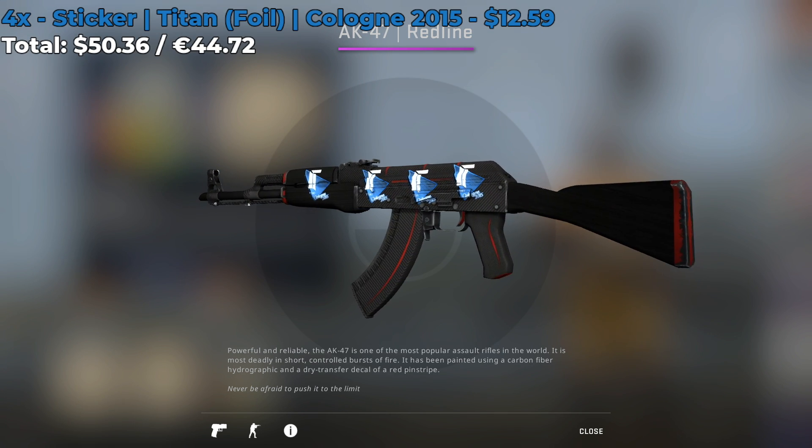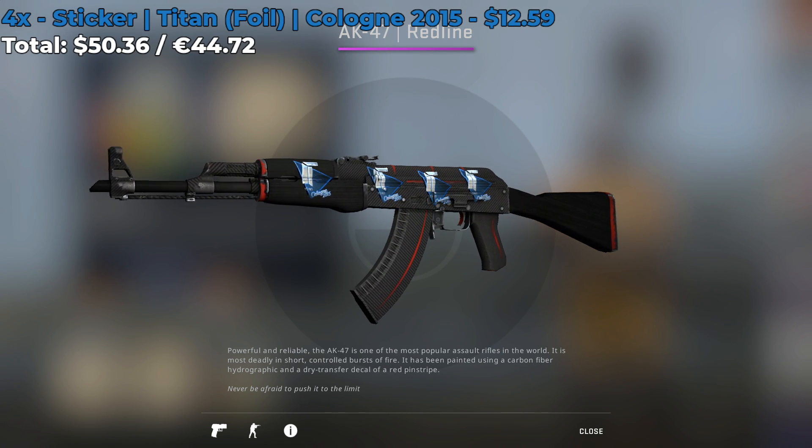Next up, we have 4 Titan foils from the Cologne 2015 Major. They each cost around $12.60, and the total for this sticker combo is $50. It's a bit pricey, but I think the foils look really good and make the AK-47 Redline pop. You can get the normal ones for $4.80, and they still look pretty decent.